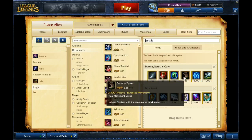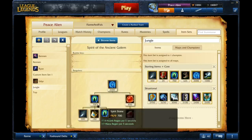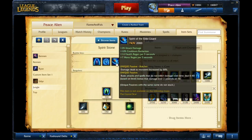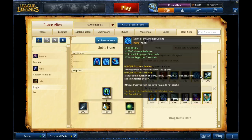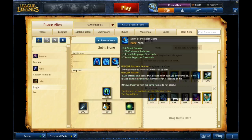Then you'll pick up Spirit Stone and Boots, then work towards Spirit of the Ancient Golem. It's the best jungle item for almost every champion. This is the best one for Udyr. Riggles isn't really worth it, and since you want to be a tank, you don't want to go Spirit of the Lizard Elder.